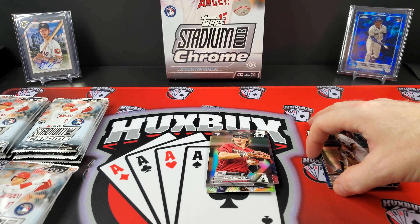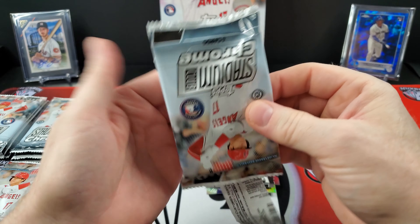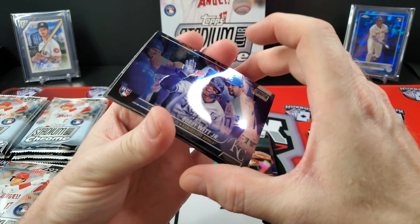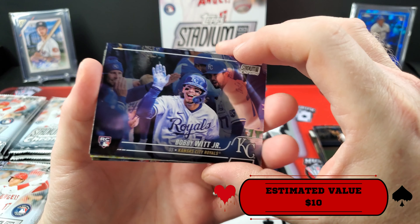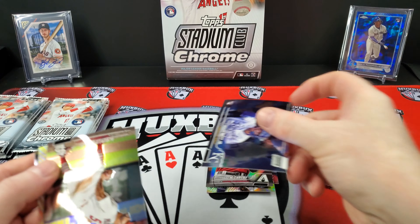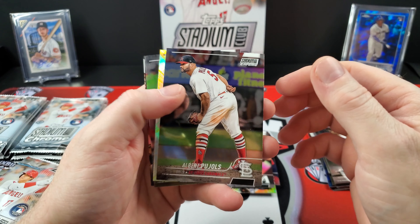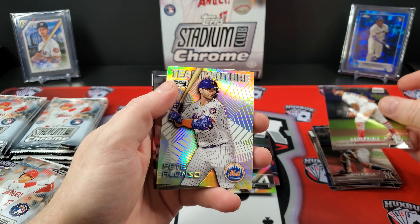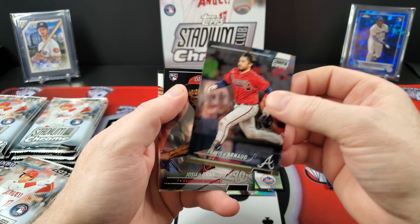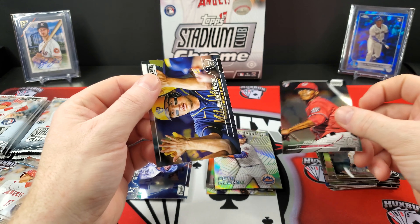It is a big checklist. The initial release was 300 cards and they added 100 cards to update, so it's a 400-card checklist — pretty extensive. There's a Bobby Witt. We did not see a Witt or a Julio in our Blaster openings. That goes in the hit pile. There's a Pujols on the mound throwing out the first pitch. Team of the Future. Alfonso. Josiah Gray. And our last card is a Hunter Renfroe.